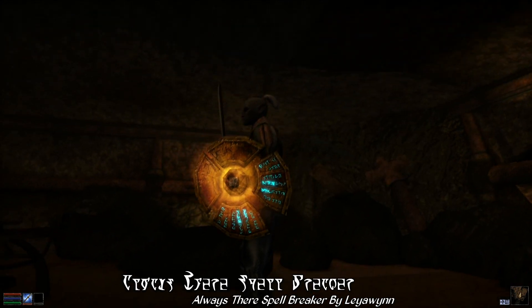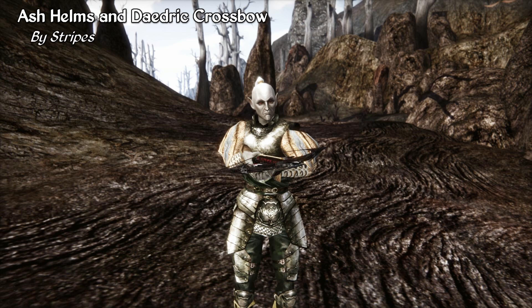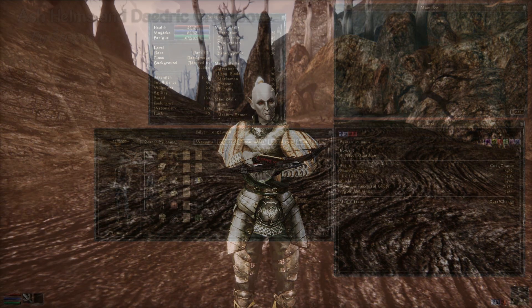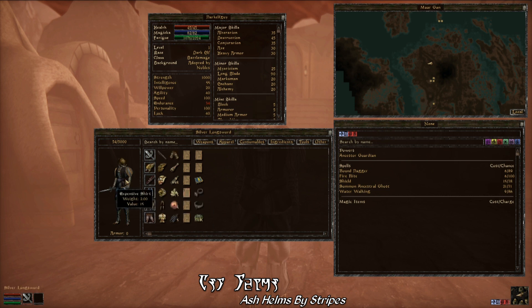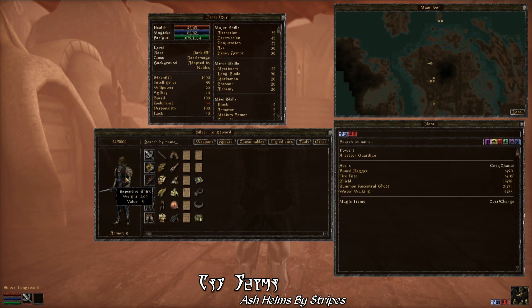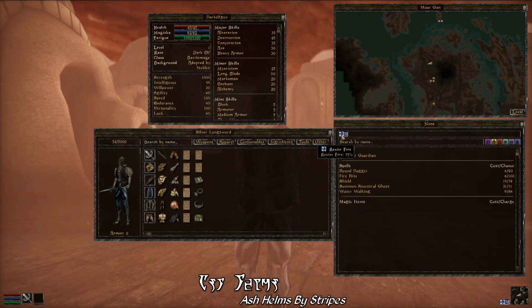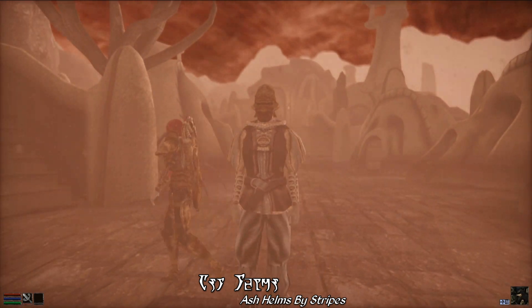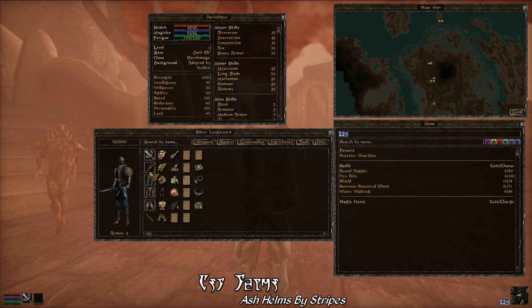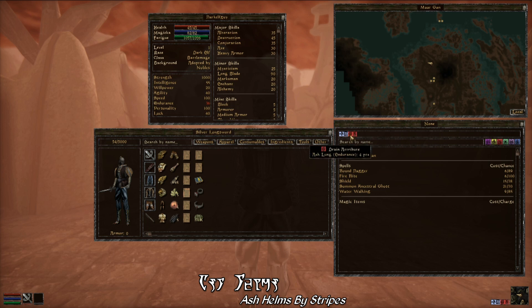But anyway, that's all these two mods do, so moving on — we're going to take a look at another couple of mods: Ash Helms and Daedric Crossbow by Stripes. The first of these, Ash Helms, is just a very minor gameplay mod that penalizes you for not wearing a helm — and specifically a Dunmeri Helm — out during Ash Storms. Your endurance and fatigue will gradually be drained when out and about during Ash Storms without any sort of protective headgear, like Chitin Helms, which are designed to keep the ash out of your face as you wander the Ashlands.